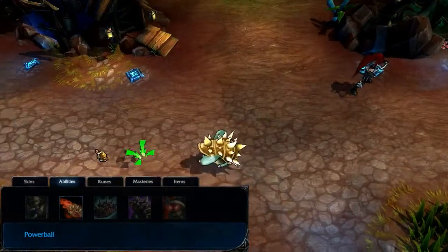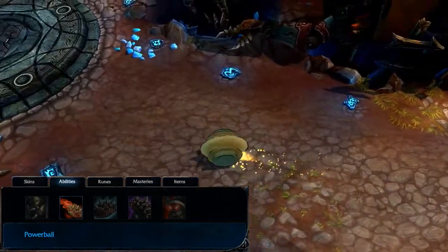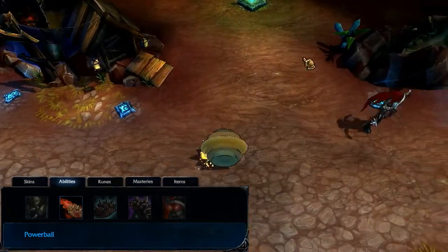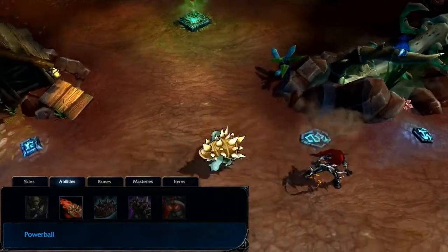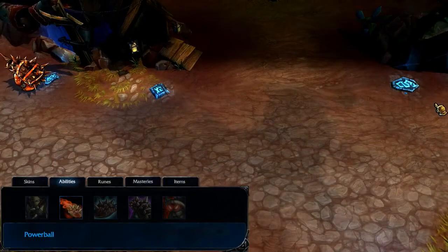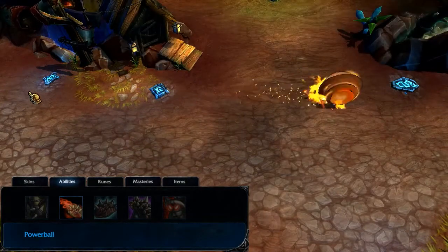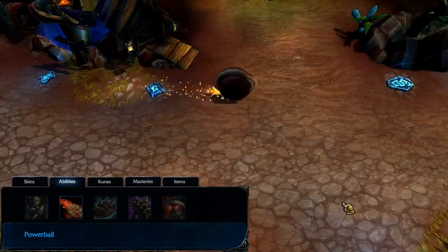Powerball causes Rammus to roll into a ball, continuously gaining bonus movement speed over a short time, but disabling his ability to land basic attacks. If Rammus collides with an enemy during Powerball, the effect ends, damaging and slowing surrounding enemies for a short time. I take Powerball at level 2 and leave it at rank 1 until I've maxed his other abilities.